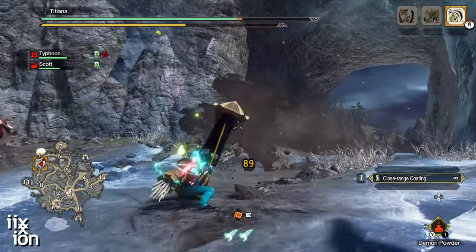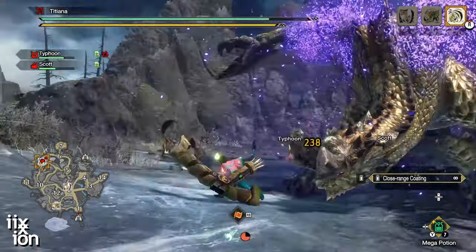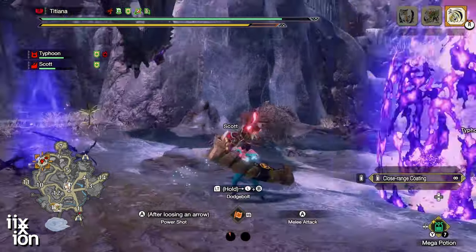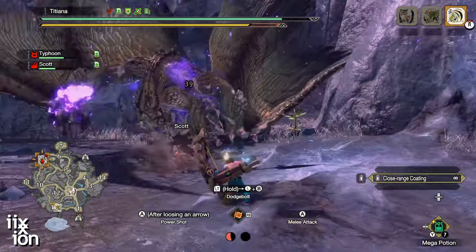Now, one more thing about that Rapid 3 shot — I mentioned using it on Aerial Aim, but there's one more way to take advantage of it: the shot after a successful Dodge Bolt counter. If you hear the Dodge Bolt counter ding, you can follow it up with a shot using the right trigger.